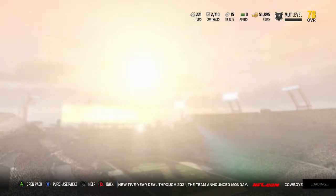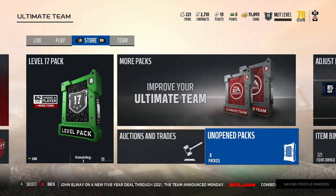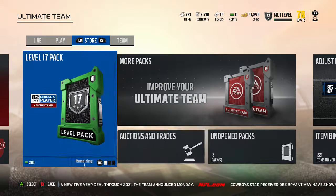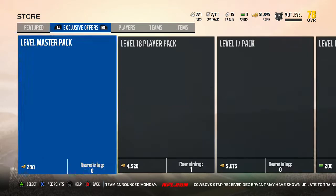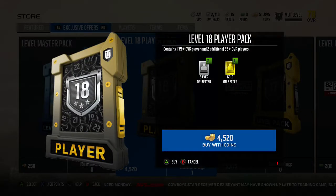We got some elites coming through. Come back Sunday — Sunday night packs, we're gonna be rocking some squad packs most likely. Oh wait, I got one other pack to do — I forgot about it. We're gonna cop the level 18 pack.